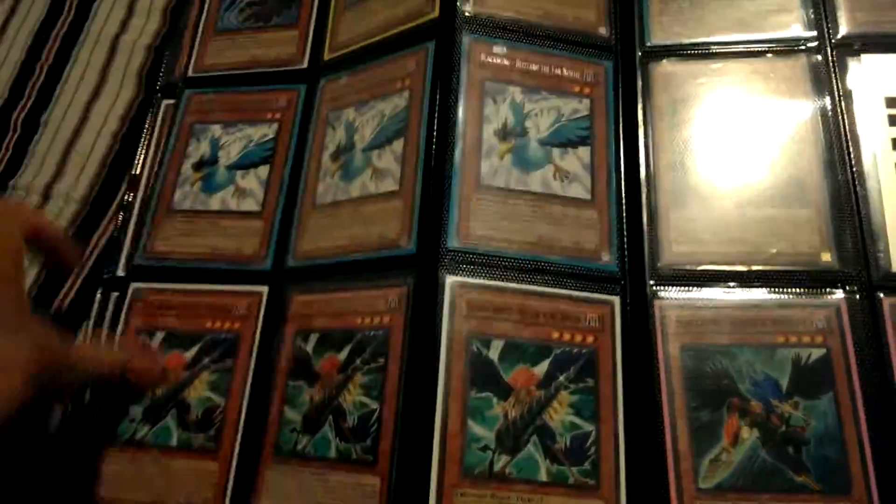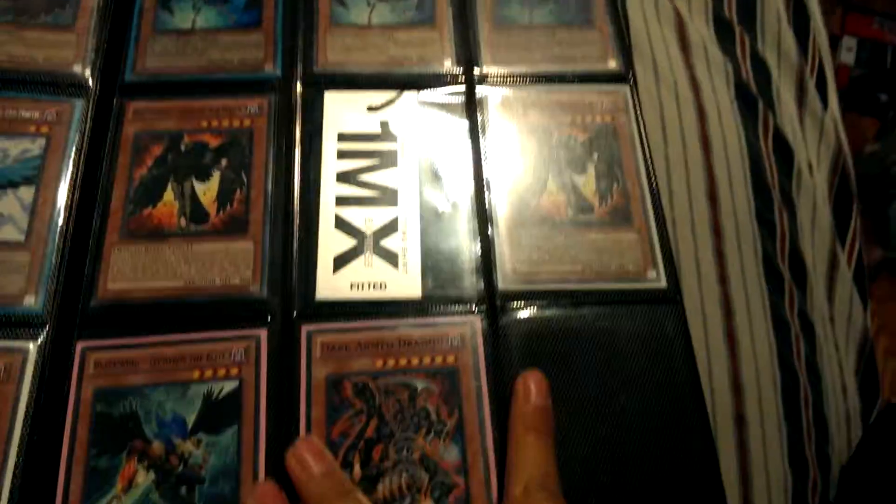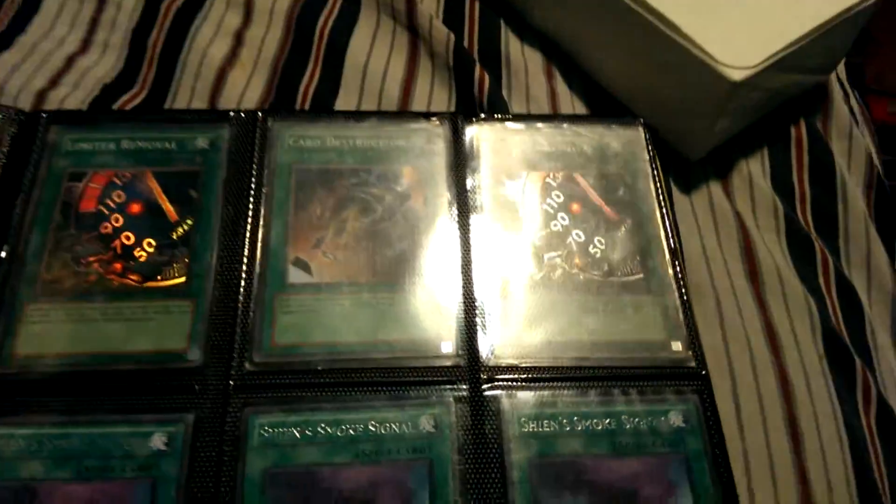If you have a question on rarity, condition, edition, whatever, just comment down below. I have this Blackwing core, basically just missing a volume and Whirlwind.